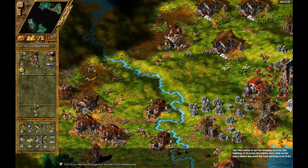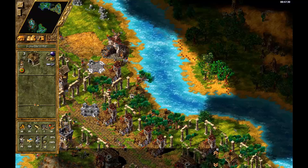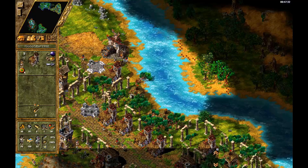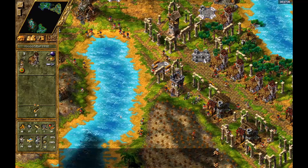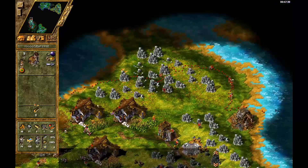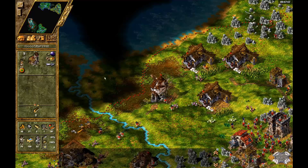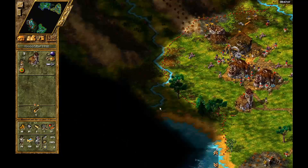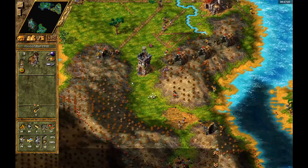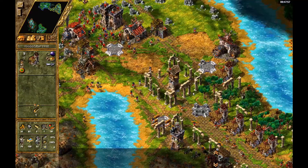With all the mines that we have, I think we're going to have a little bit of a problem finding enough space for our food production. So while we're clearing this area, I think I'll put a couple here, maybe some up here — green farms, I mean. And maybe even up here. It's all kind of in the same area.